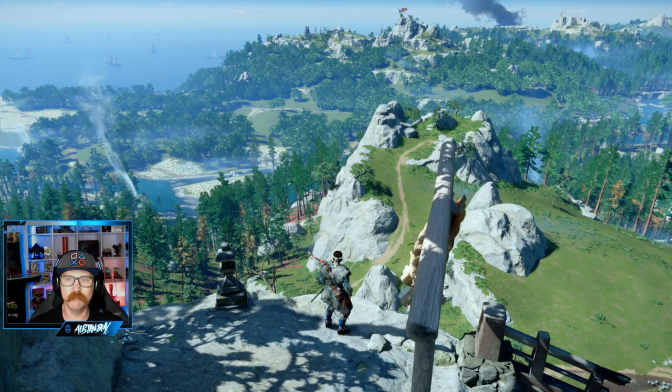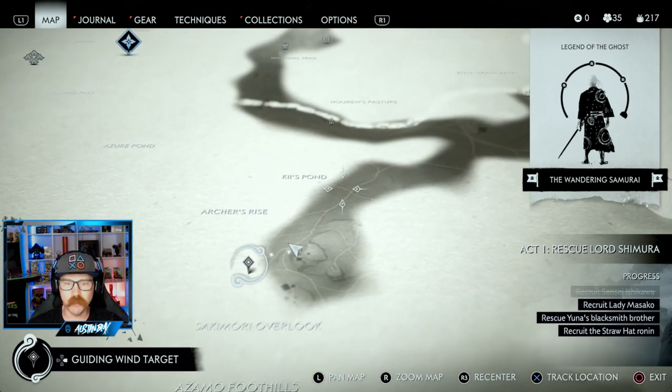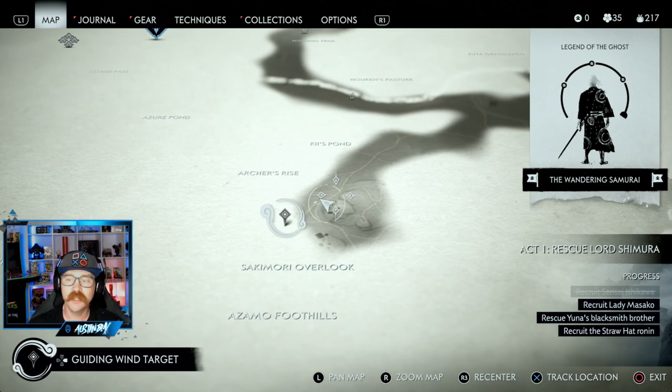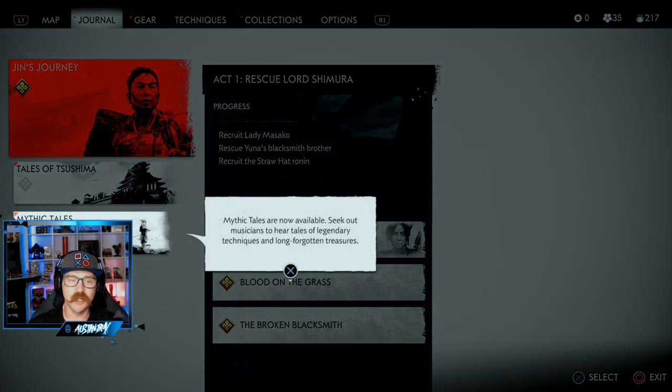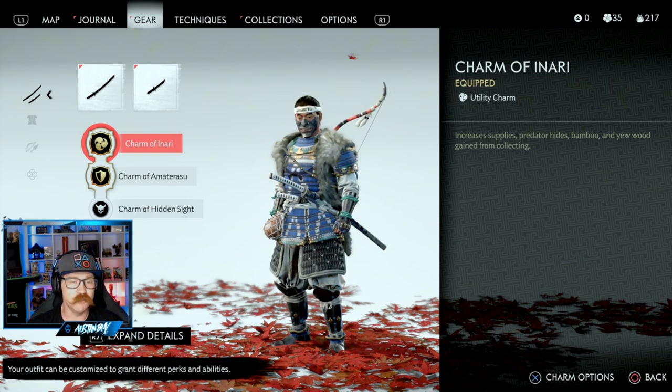Definitely when you're out roaming around, you want to come to this spot and pick up this charm. I'll show you the map again exactly where we were. Man, look at that view — you can see almost the whole island from up here. That's pretty awesome. Like I said, the easiest way to find it is right next to Kai's Pond. Follow the trail on up, use the method we showed, get all the way up to the top, and you'll unlock that charm. It's pretty awesome — highly recommend getting it, especially if you're into collecting and roaming around a lot. You can always swap it out for a defensive charm when fighting, but when you're collecting hides, wood, and supplies out in the wilderness, definitely throw it on.